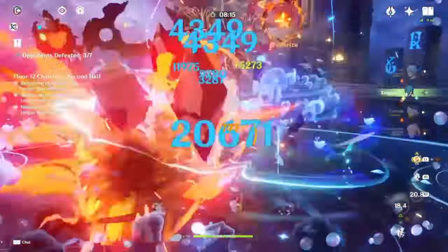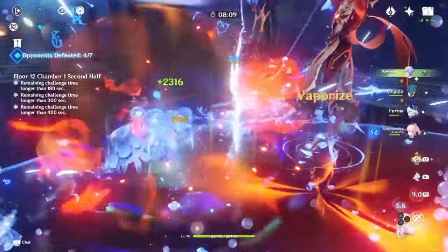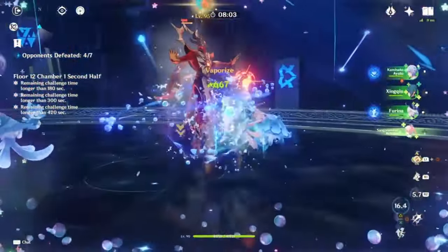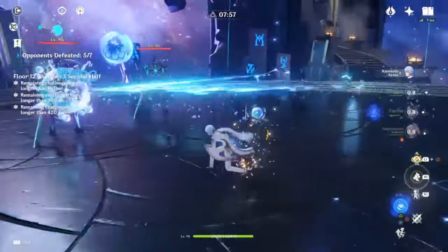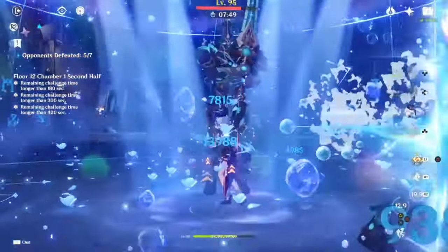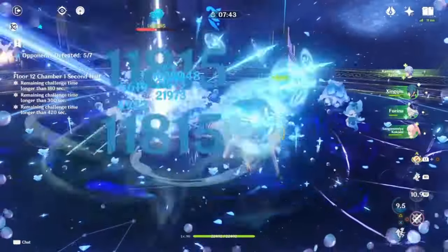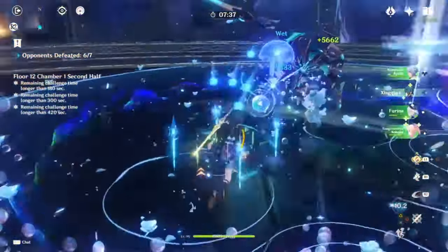Furina Burst, Jellyfish, Xingqiu. Use this skill to apply some more Hydro. Ayato. First guy's gone. Kokomi Burst. Damn, I got hit. Aministar is gone, and him too. Do some damage with Ayato, dodge his attack with his Burst. Reset everything. Furina Burst, Jellyfish, Xingqiu, Ayato skill for a few seconds, then get particles with the Saksword. Xingqiu. Nice — 12-2.